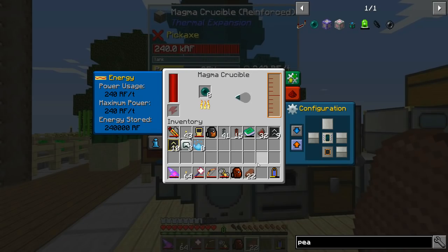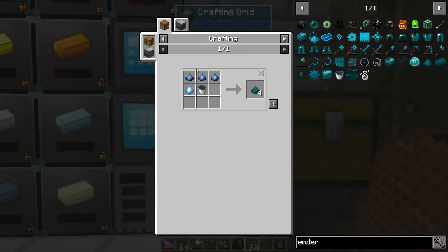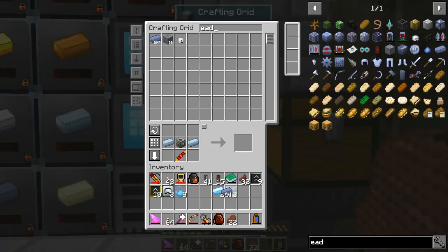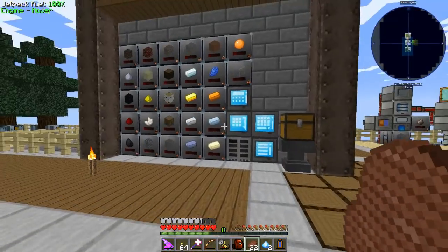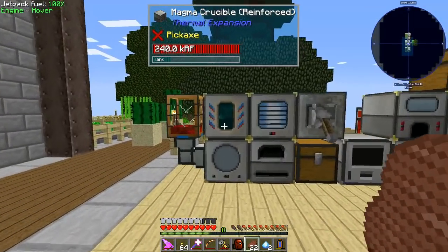Then we need to grind down a couple of things. For enderium, I'm going to make two batches, so I need two platinum and six lead. Platinum I should have a couple pieces, and lead - we'll get six of those. That's pretty speedy. Let's also get another reservoir; I just need a bucket - this will help with crafting.